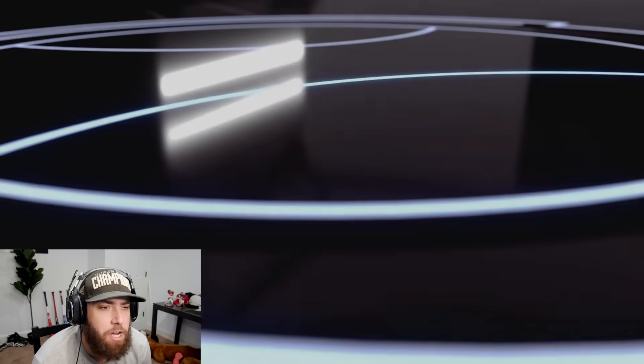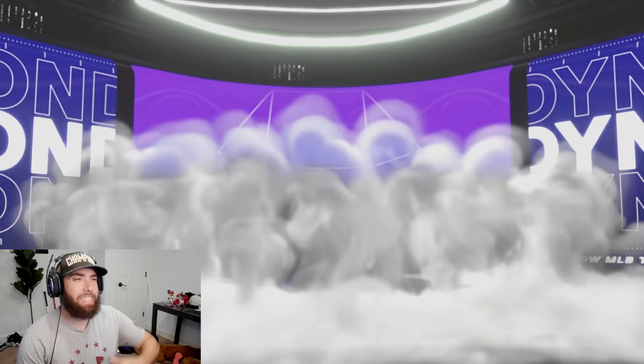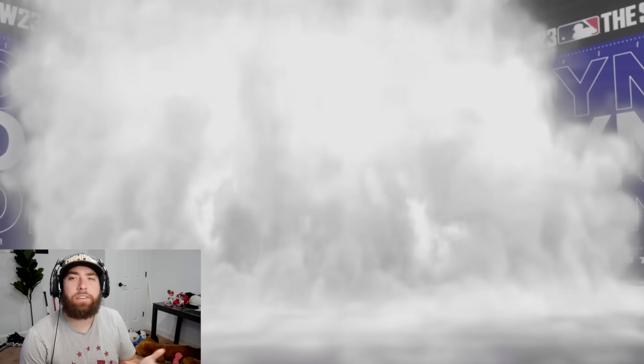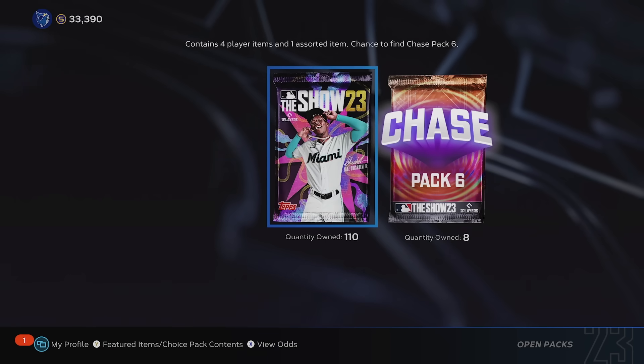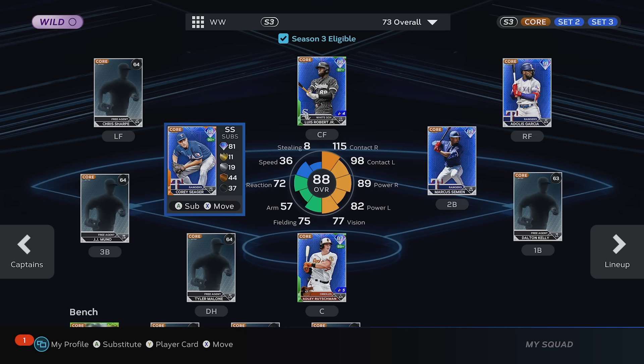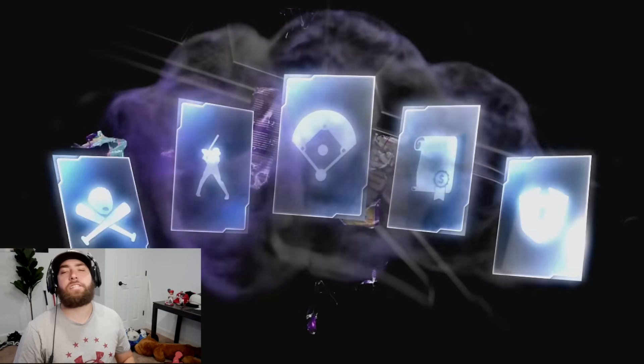Diamond number eight out of a loose pack - another purple. Marcus Simeon, 89 overall live series, almost a blue diamond. There's 7,000 stubs there on that return. I put him in at second base. 110 packs to go and then our eight chase diamond packs. We're at 34,000 stubs and ready to roll.